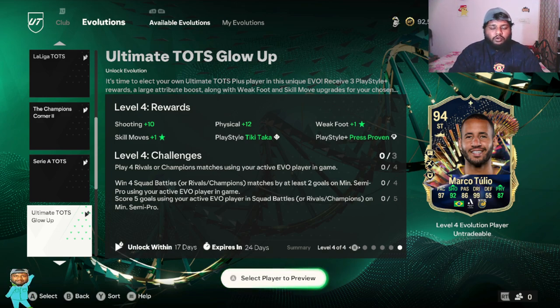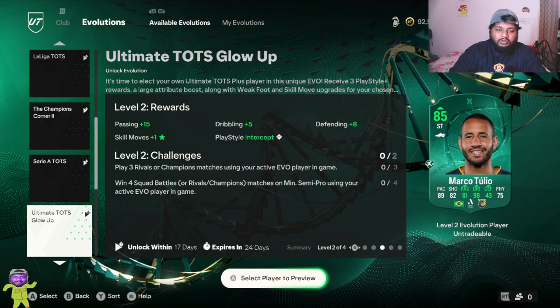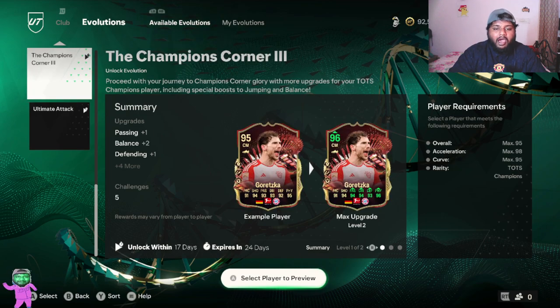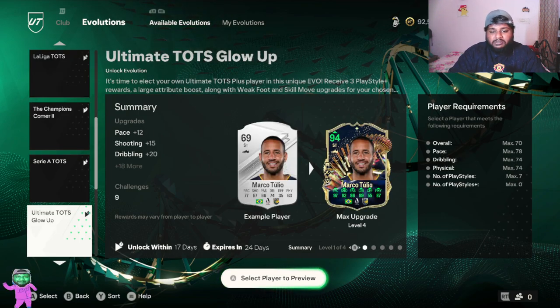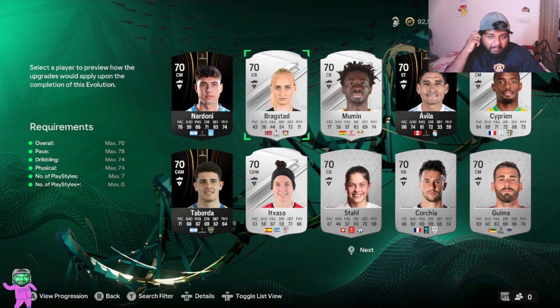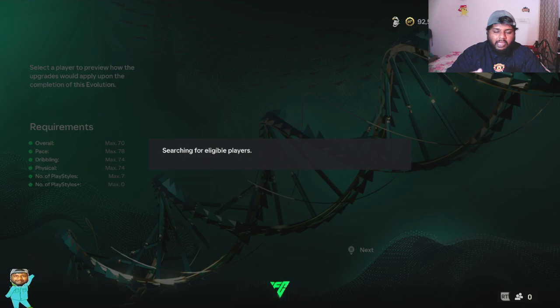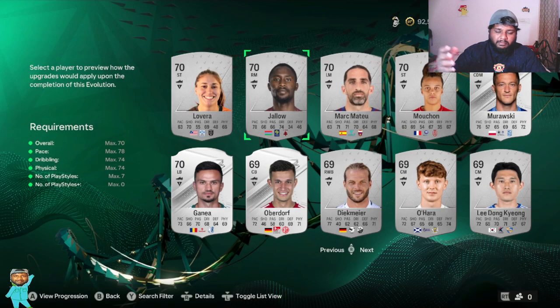I'm not going to be completing the whole thing and showing the player in game — this is just a basic evolution review which doesn't involve players actually being put in game, because it would take a long time to complete. I just wanted to make sure you guys know what evolutions are available. If you just started playing and have silver players lying around in your club wondering how to get crazy players, this is literally a free card from EA — definitely check out evolutions regularly.